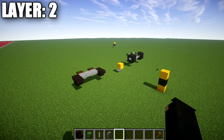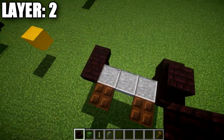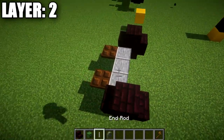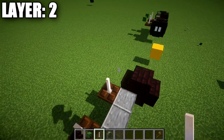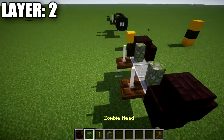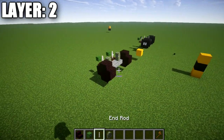Moving on to layer two. We're going to go to our narrow brick stairs and place down two stairs on top of them back to back to complete the wheel shapes. After that, place down an end rod on top of these two dark oak trapdoors, followed by a mossy cobblestone wall going toward the front. Then coming off the end rods going toward the back, place down a zombie head on both ends.